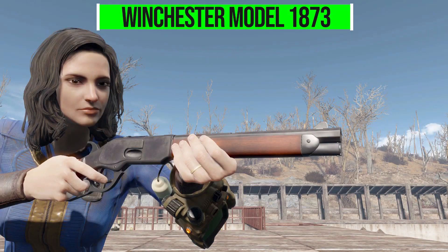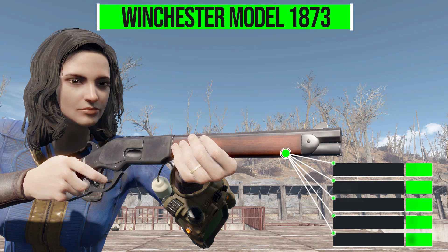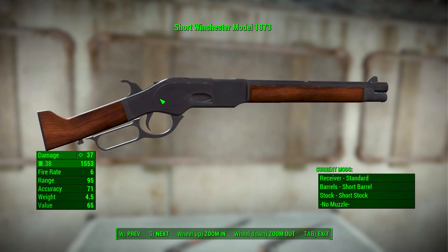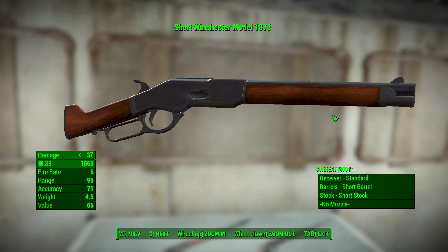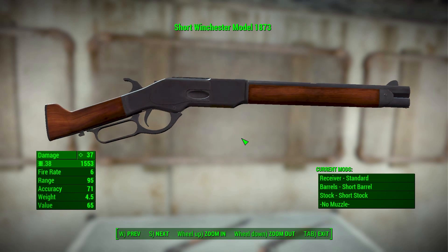The Winchester Model 1873 in its most basic form in the game will do 37 damage with a .38 round, a firing rate of 6, a range of 95, accuracy of 71, all for a weight of 4.5 — not too bad. As you can see, it is a beautifully recreated weapon with very nice modeling and texturing, and it certainly does look the part of a Model 73. You gotta love all the detail on it.